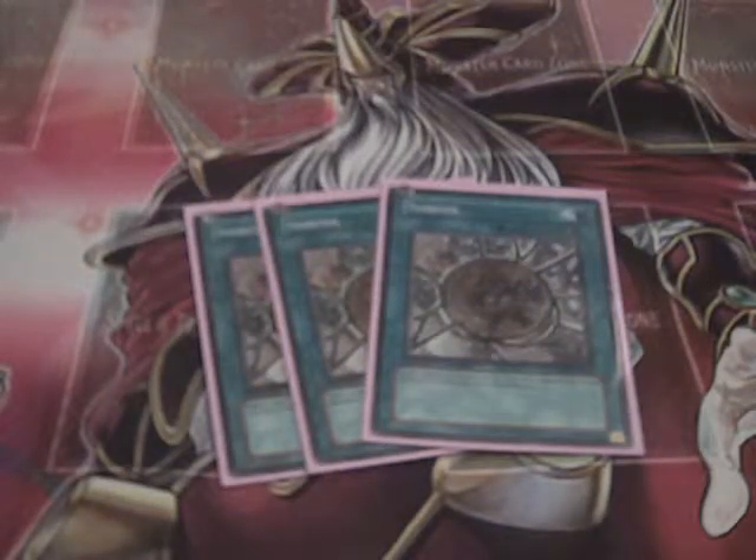Grandmaster of the Six Samurai is also 2100 and they can tribute summon it. I had somebody do that to me — I had Bouncer and Bamboo Shoot up and they tribute summoned Grandmaster and attacked over my stuff. So I figured I have to fix that, and that's why I play Shrink.